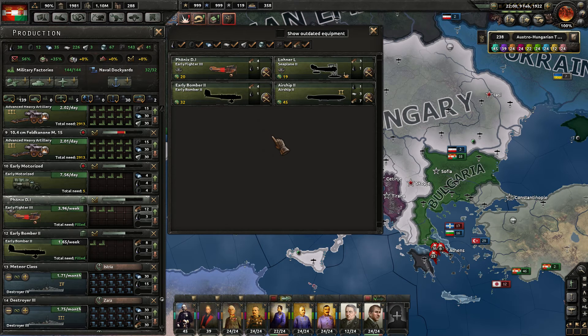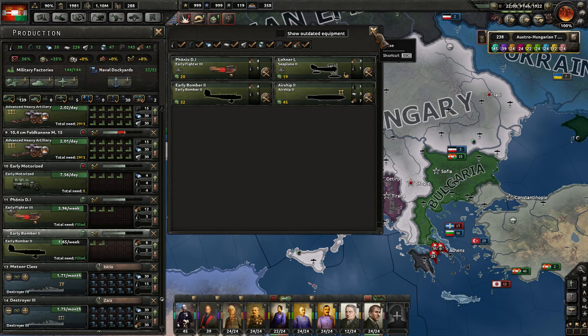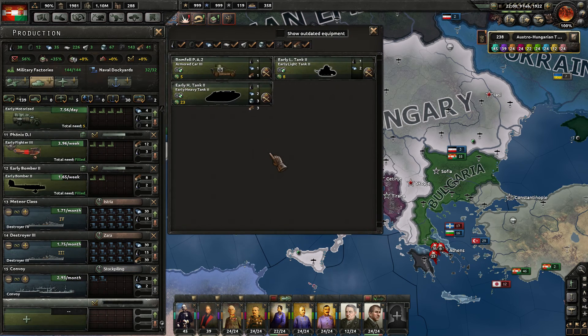Do we have the new fighters up and running? No, not quite. Could go for early Bomber 2s, produce those out next. Or even light tank divisions, which would be cool. Light tank 2s.